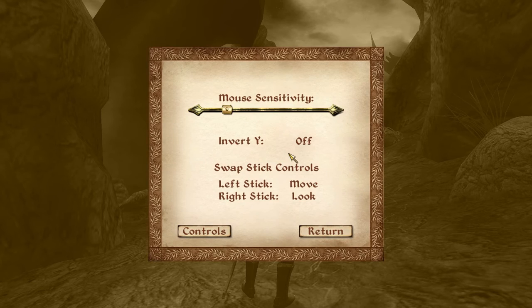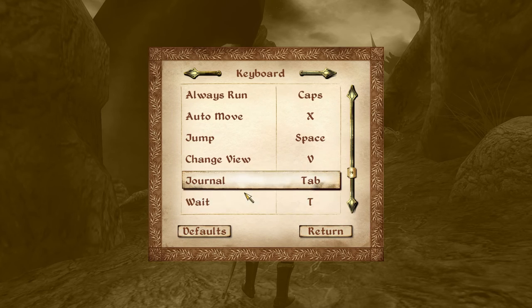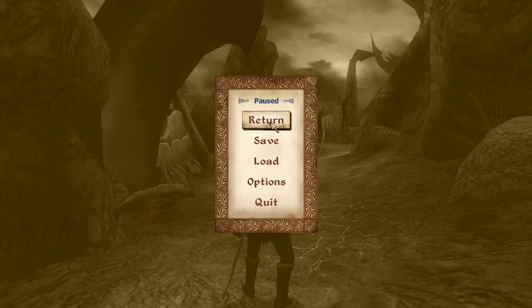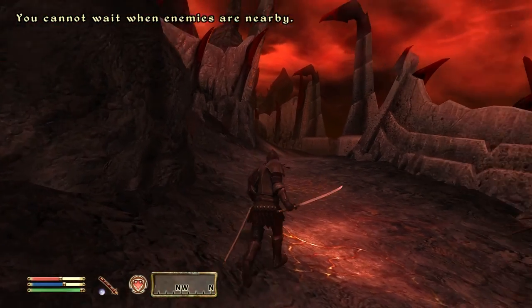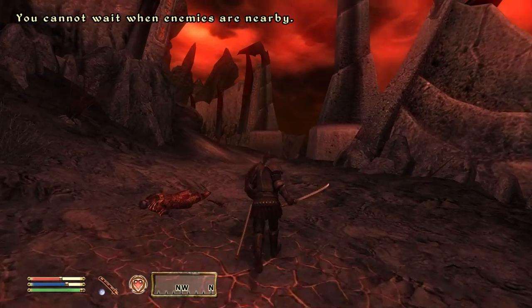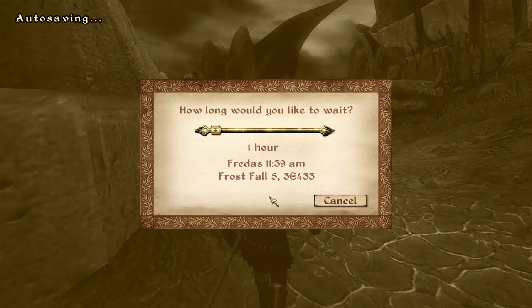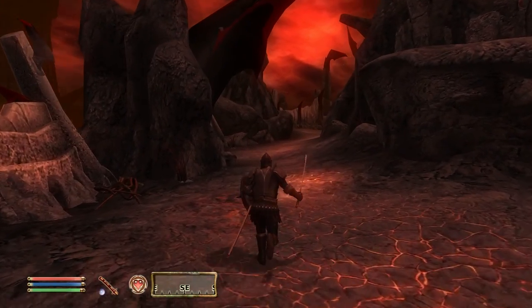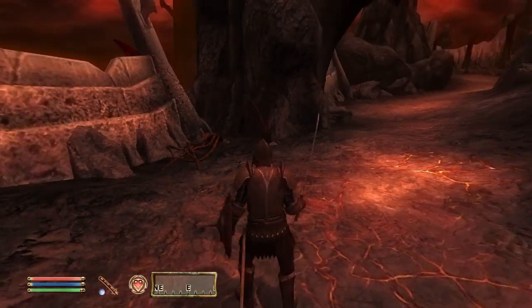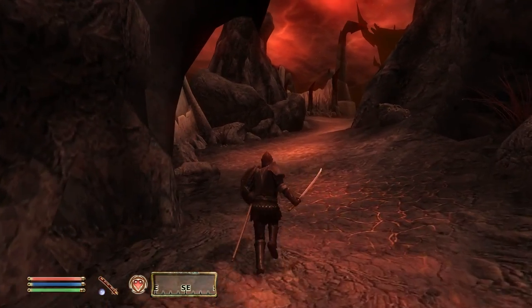What's the rest button? It's T — that's why, because it's such a weird button. Well of course I can't rest while there's enemies here. Let's go back a little bit and rest. All we need to do is rest for one hour just to gain all of our health, magicka, and stamina back. What was that — even in these older games, Bethesda had their bugs, right? It's okay though, still love them.